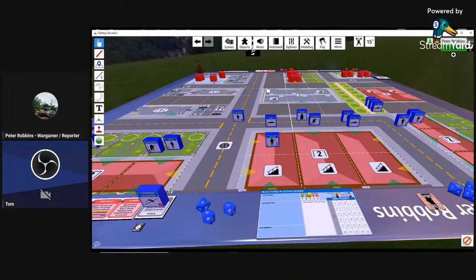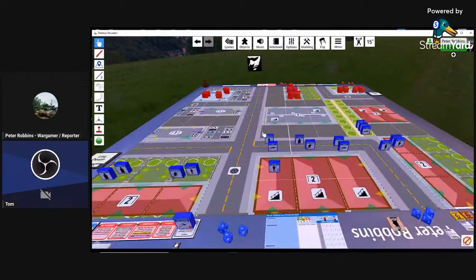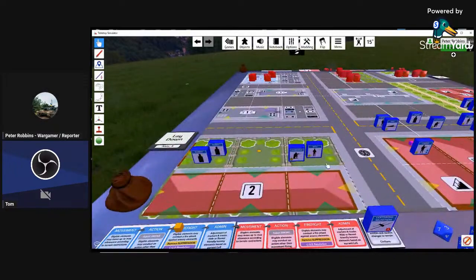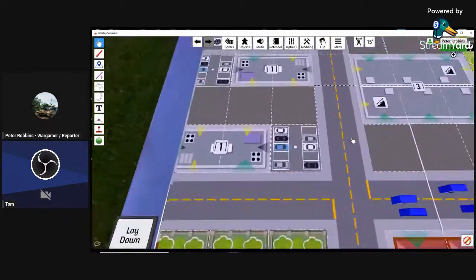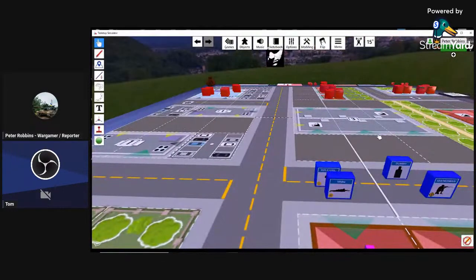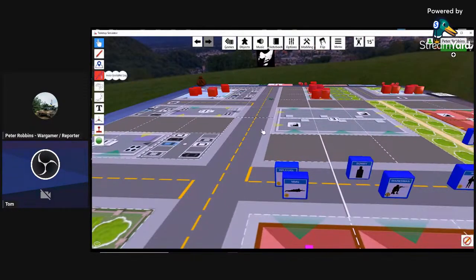At this point we go to firefight. I don't have anybody automatically revealed. So just do a fact check with me there — nobody is unobscured right now. Now you get to go. So now we're at the point where I would remove any suppression markers.